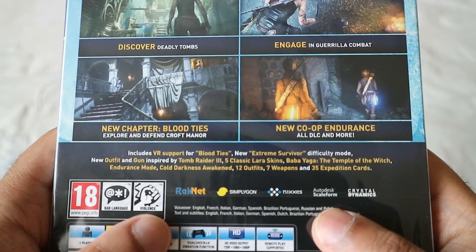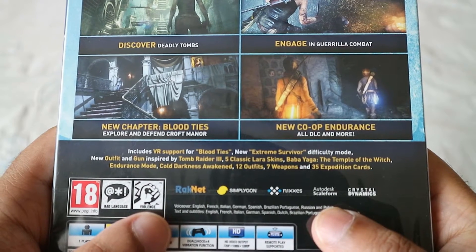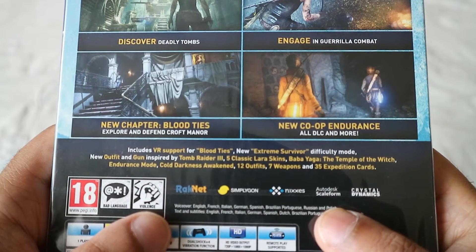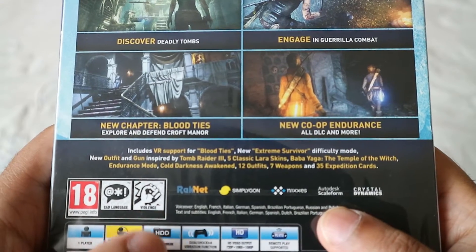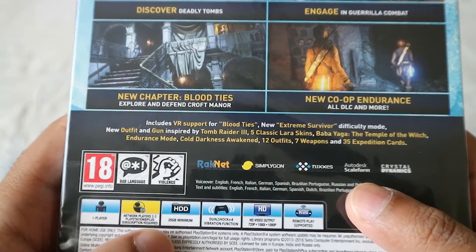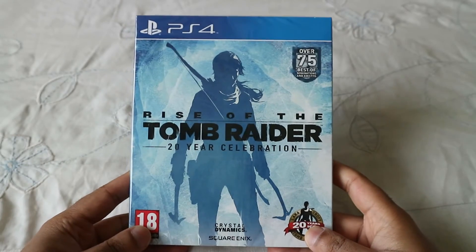New extreme survivor difficulty mode, new outfit and gun inspired by Tomb Raider 3, 5 classic Lara skins, Baba Yaga: The Temple of the Witch, endurance mode, Cold Darkness Awakened, 12 outfits, 7 weapons and 35 expedition cards. It's a one-player game and for hard drive space it takes around 25 gig.